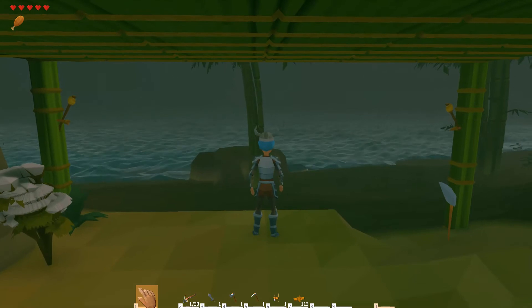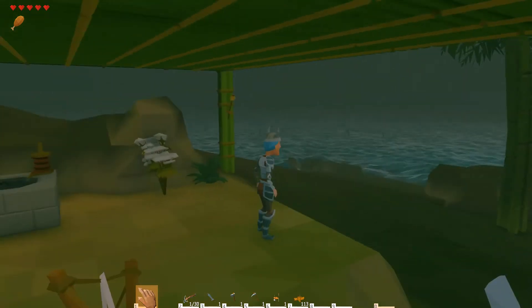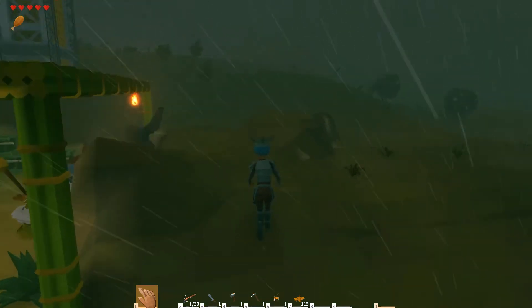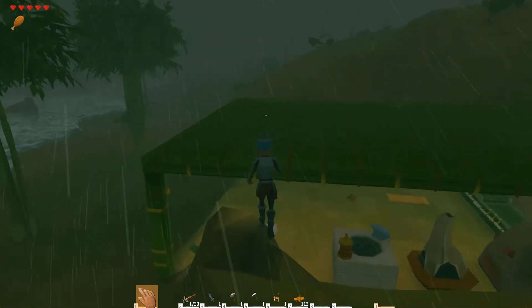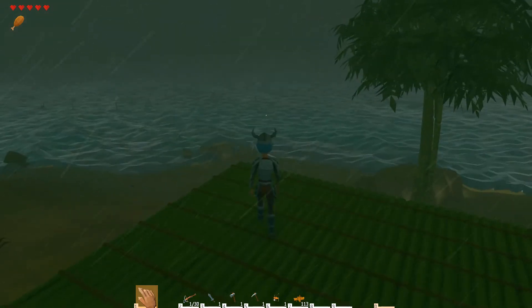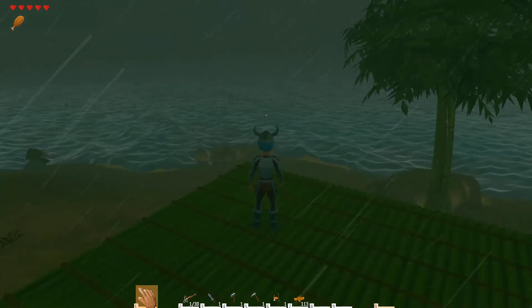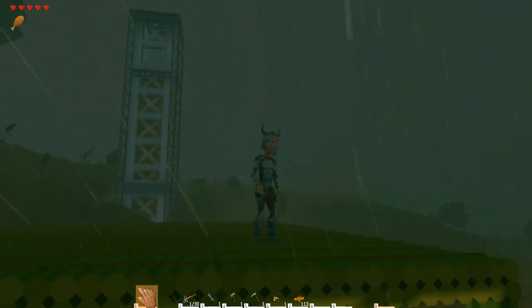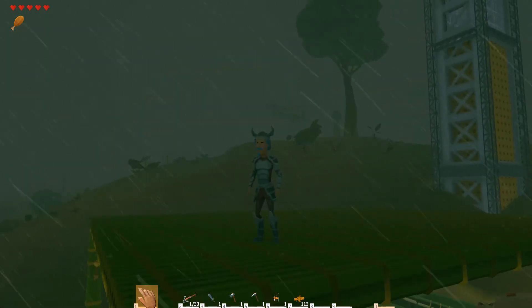Looks like we've got a bit of a storm today. If you haven't played this game yet, some of the weather graphics are pretty cool. I love the way the water gets rough as well. Trees are swaying and usually you can see some lightning too.